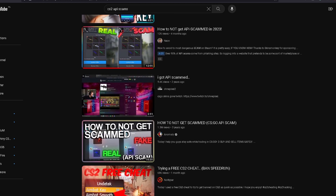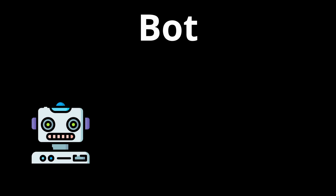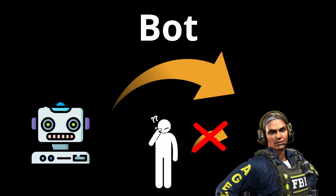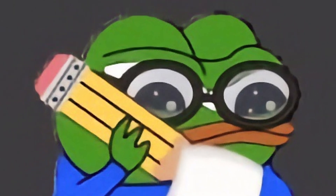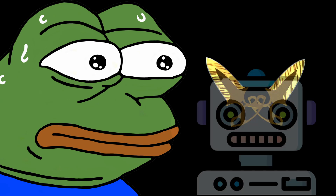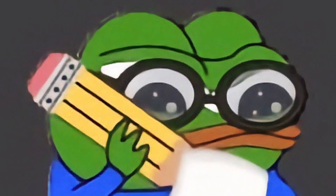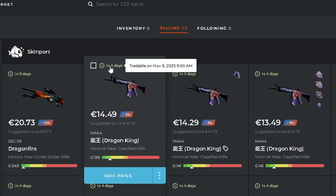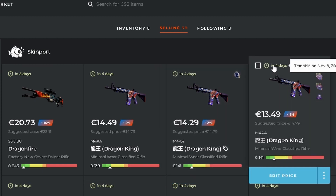On the other side, bot-deposit websites are based on you depositing the item to a bot. The positive is that you can list your item and forget about it — you don't need to send it to anyone because the website will take care of the delivery. There are always some risks involved as your item goes to the website's bot inventory. Also, when you deposit the item on the bot, it gets a 7-day trade lock, so you have to wait a week before you can withdraw it.